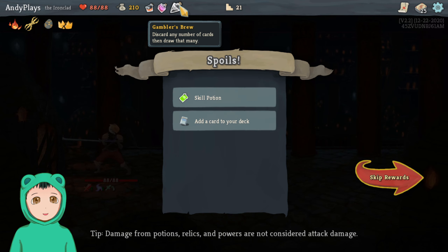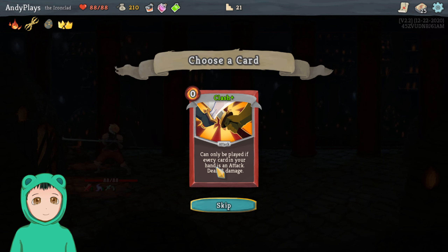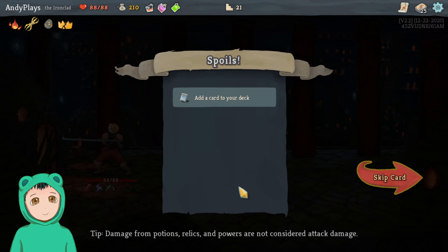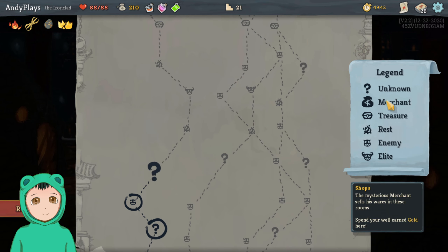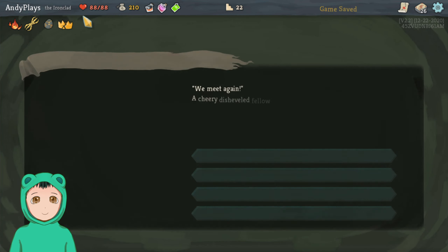Alright, 13 gold — Skill Potion: gain, choose one of three random skill cards to add to your hand. Can discard the brew, get the Skill Potion. Yeah. Clash Plus: can only be played if every card in your hand is an attack — yeah, that's fine.